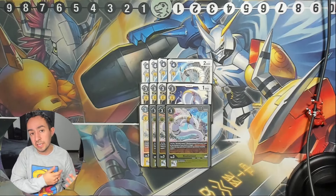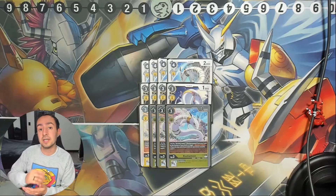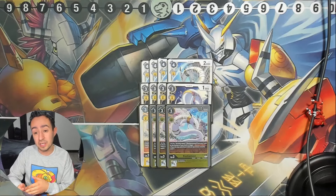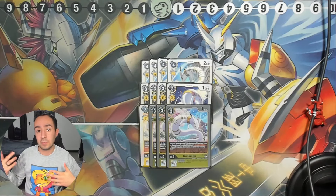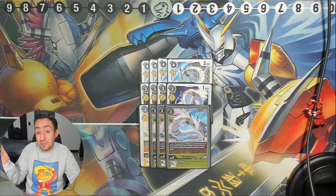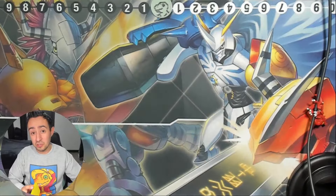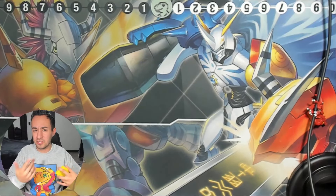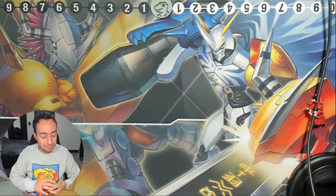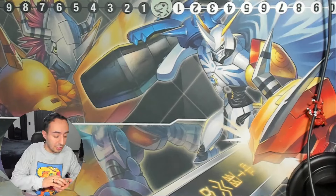Lastly, the promo Kuramon — you just have to run it because you're trashing a lot of security. When you play it, if you have a Kentaros in the trash, you're able to tuck it underneath your deck and recover one, which is great for recovering your security stack. It also has an on-deletion inherit effect: when it gets deleted, you give minus 1000 DP to one of your opponent's Digimon. That's it for the rookie lineup — we're sticking to Kuramons.